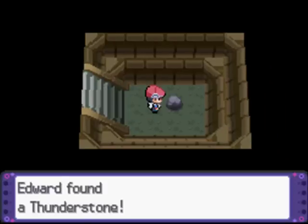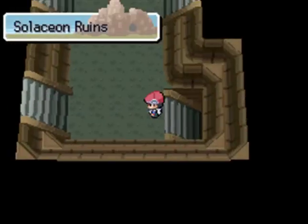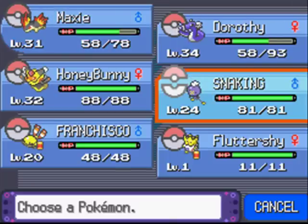Maybe it was over here. Hello? A Thunderstone! We can evolve all of our Pikachu now. But I think I'll take it after Maylene. Yeah, I'm thinking about taking Maxie out, and then for Snaking, I'll have Darwin there.